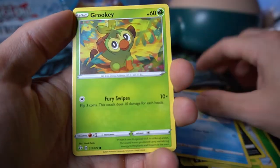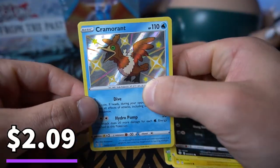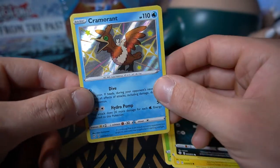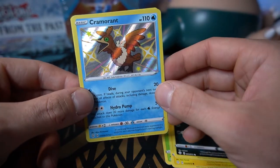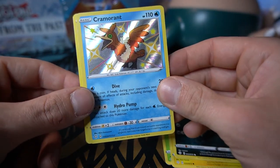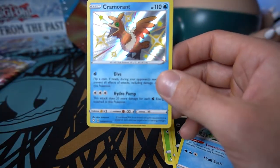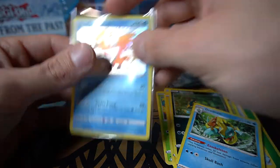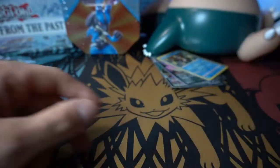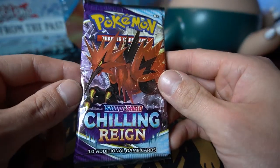Friendly reminder: Digimon TCG is coming on Thursday, with some Pokémon packs thrown in too since I don't have a lot of the new Digimon set. Final Shining Fates pack: Rusted Sword, Eldegoss, Dartrix, Coughing, Horsea, Grookey, Morpeko, Spinarack — and a shiny Cramorant! Don't remember if we have this one but love seeing the baby shinies. I have an expansive collection from how much Shining Fates we've opened.